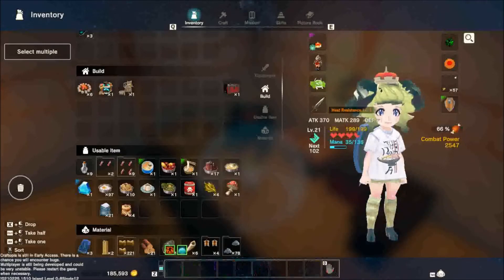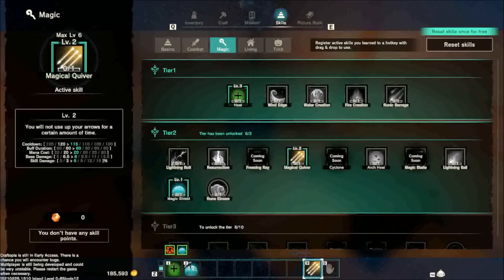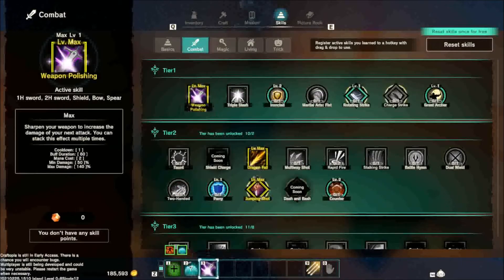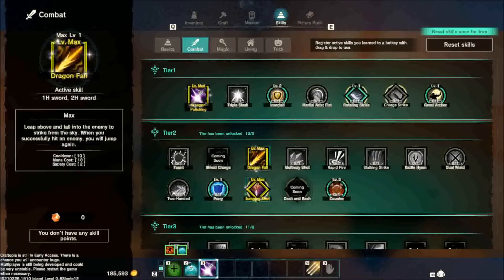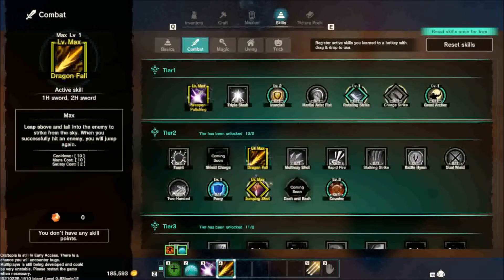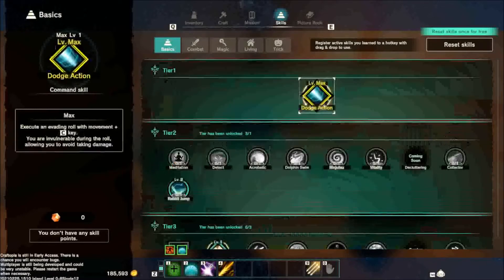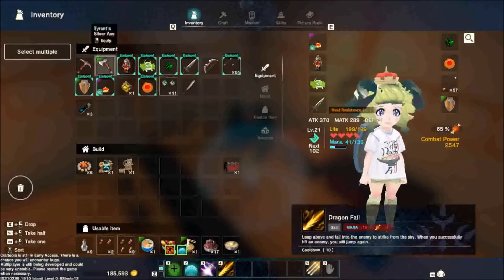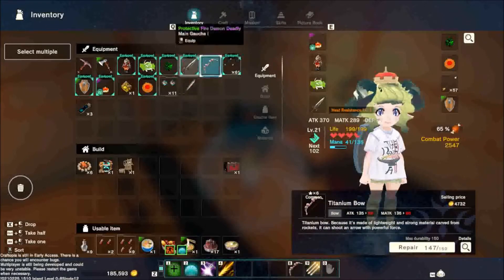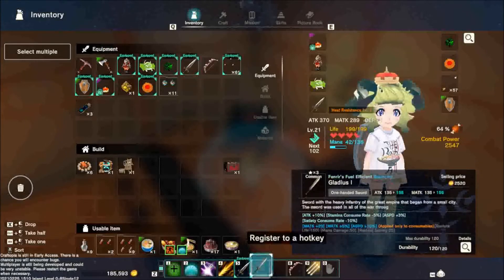We're just going to go ahead and do this. Alright, so we'll put heal, magic shield, magic quiver — actually we can put it on here. Combat — I don't remember to use this enough but we're going to have to try. I'm not good at using that one, but we're going to have to learn to be good at that one. And I guess we're going to go straight to weapons — weapon here, and probably this one in case the other one decides to break.